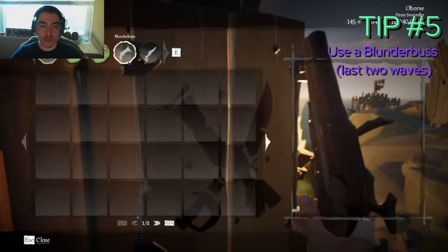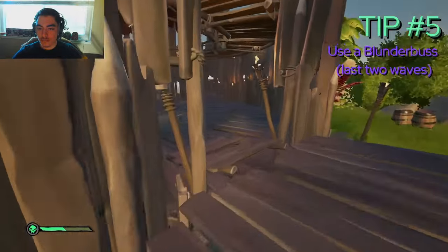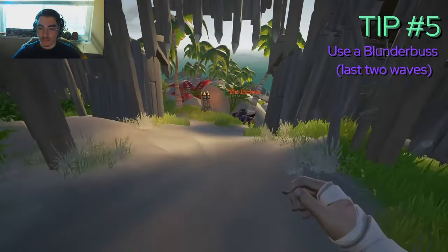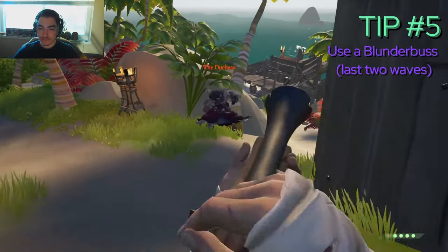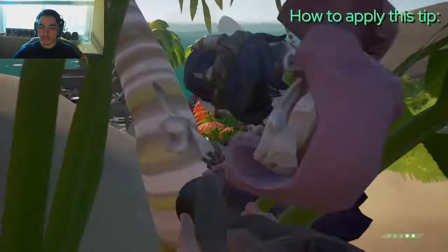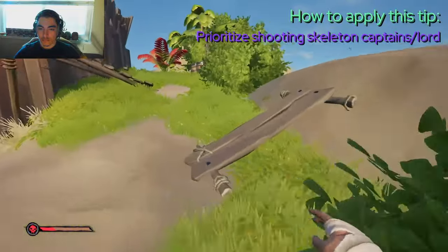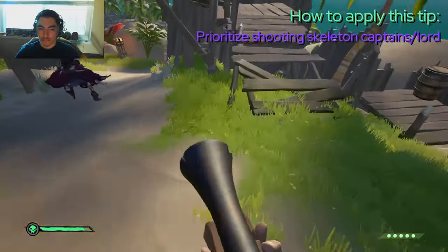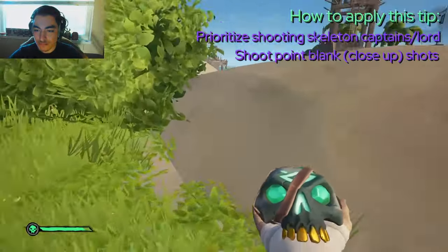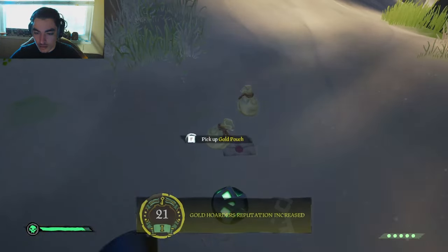My fifth and final tip is to bring or equip a blunderbuss for the final two waves of the fort — if not for the skeleton captain wave, at least for the pirate lord boss wave. In this session it took me seven point-blank shots to kill the Duchess, which really speaks for itself. Other than kegs, there is not a weapon in the game that can put out that much damage on the skeletons. A strategy I like with the blunderbuss on these last waves is to prioritize shooting higher-health enemies like the skeleton lord and skeleton captain. This is really important for the last wave because the fort is completed once you kill the skeleton lord, and those other skeletons will simply die on their own. So prioritize shooting the skeleton lord — it'll help you finish the fort quickly.